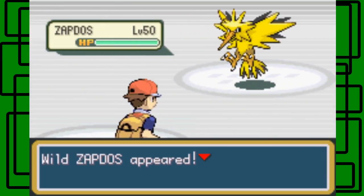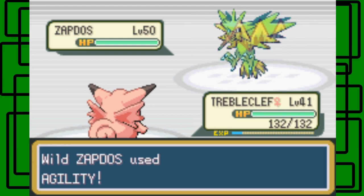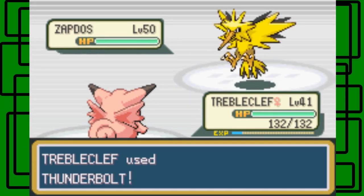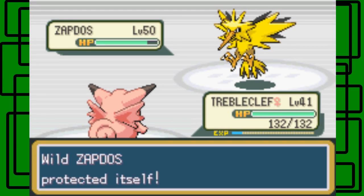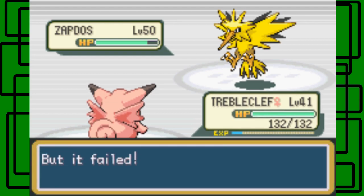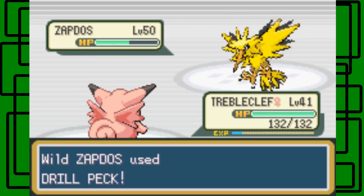I don't even know how to pronounce the dialogue. Zapdos, yeah. Let's go for Thunderbolt. It's gonna raise its speed with Agility. Cool. Thunderbolt did that much. And it just uses Detect. Jeez. And it has Pressure too, so that's four PP used instead of just two. It's gonna use Detect again, but it failed. Good. I'm hoping I can paralyze this thing.